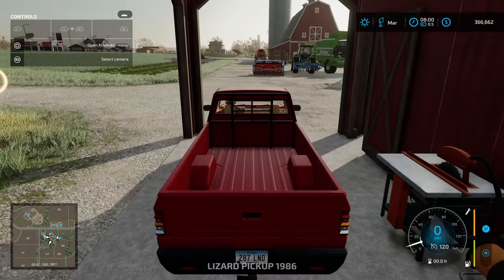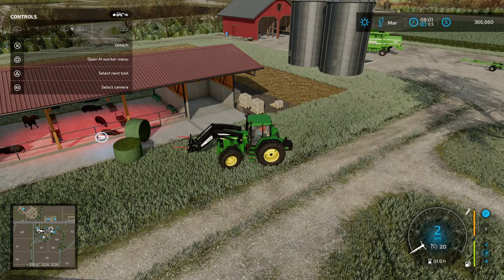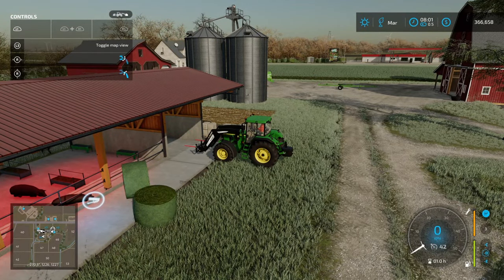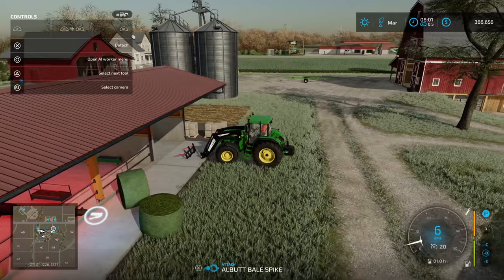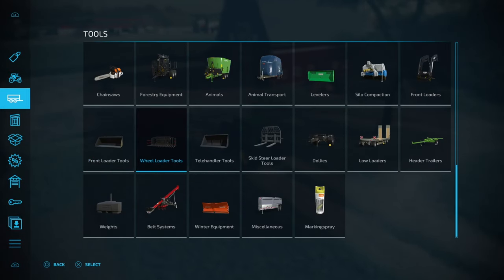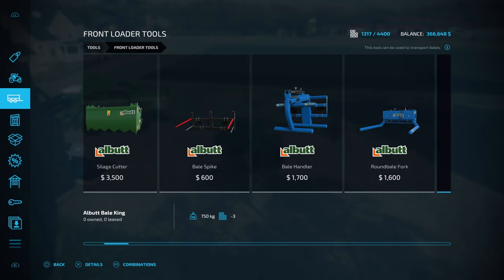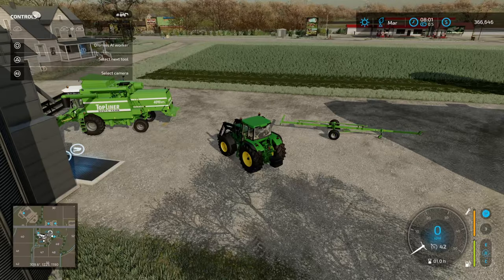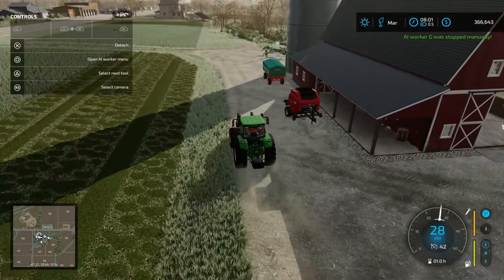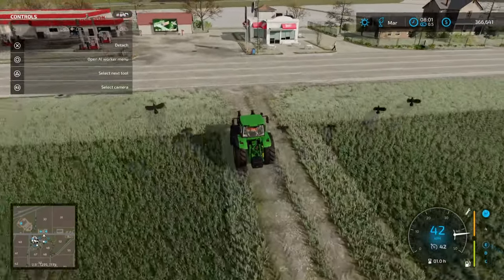What we want to do is jump into the JD and drop off the bale fork. We're going to go grab a pallet fork instead — the Albut pallet fork from front loader tools. In the used vehicle sales there's a merger for sale at 30% off, so if you're looking to purchase a merger outright you may look to use the used vehicle sales. We're going to need a trailer to transport the wool. There are some auto loading options for console which I'll come to shortly.